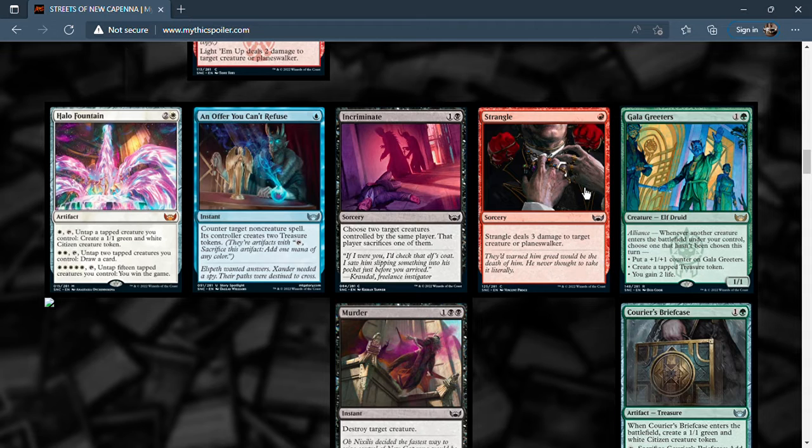Gala Greeters is two mana for a 1/1 with alliance. Whenever another creature enters the battlefield under your control, choose two abilities that haven't been chosen this turn: put a +1/+1 counter on Gala Greeters; create a tapped treasure token; or gain two life. If you have three creatures enter in one turn, you get all three abilities. With Amulet of Vigor that treasure token entering tapped can become a loop. Keep an eye on this card — it's nice and could do something in the future.